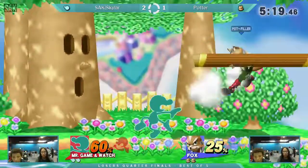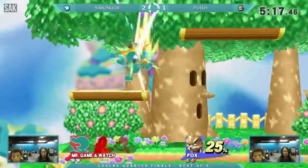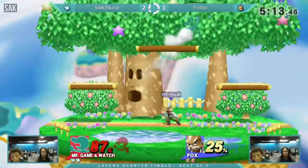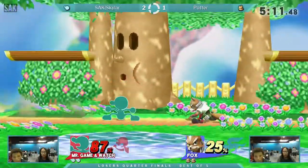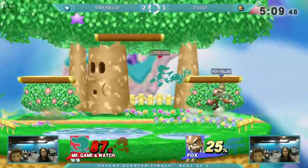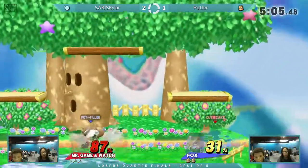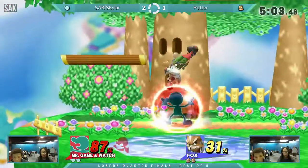Potter's got a lot of momentum going on, but — up A. Do you know what the score is to this? You might need help in the chat. I think it's 2-1. Because it was just straight up Skylar, Skylar, and then Potter. He got away with an SD.